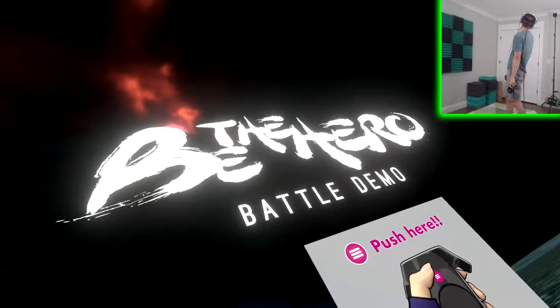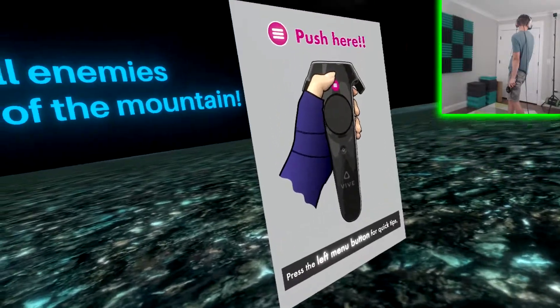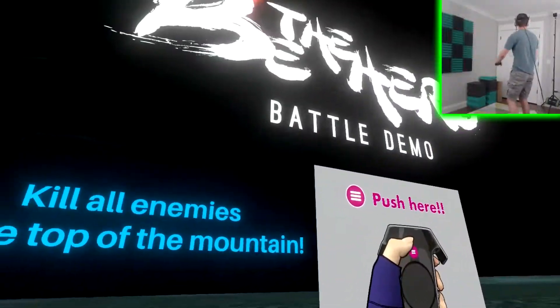So it's called Be The Hero — just don't move. It says press the left menu button for quick tips. Run — swing your arms back and forth at your side. I found that out the hard way.